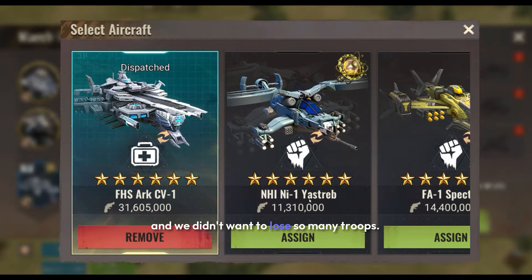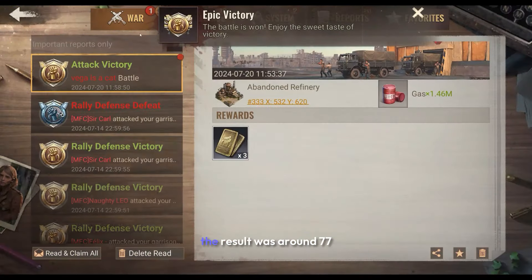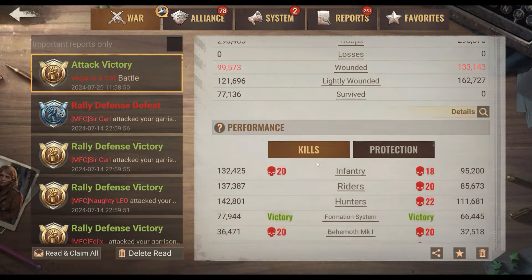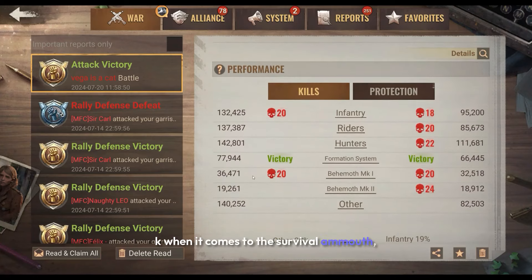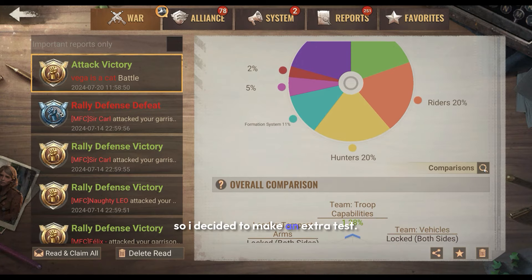We both used three teams, though in general teams don't matter when it comes to these tests. In my first test, after Toko attacked me, the result was around 77k when it comes to the survival amount. But I knew that one test was not going to be enough, so I decided to make an extra test.